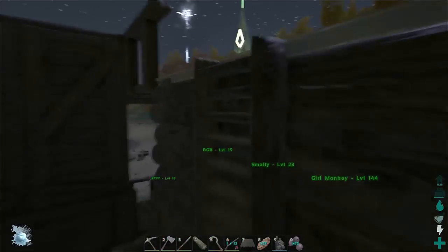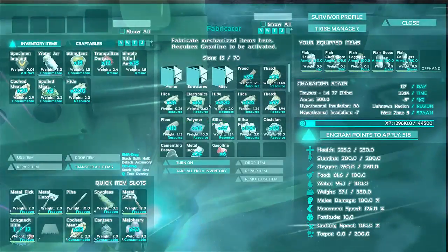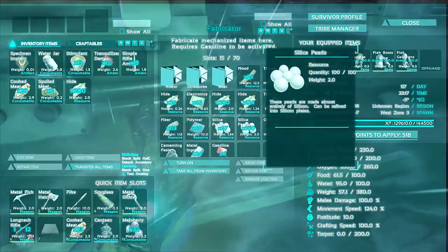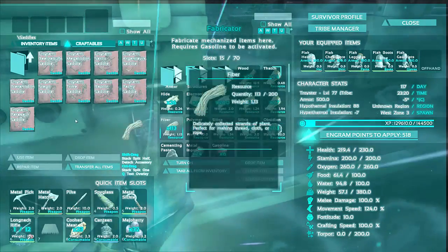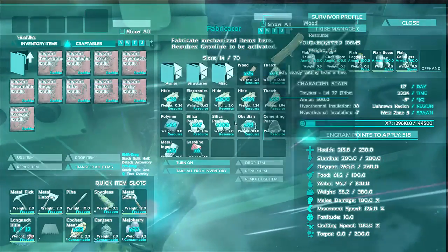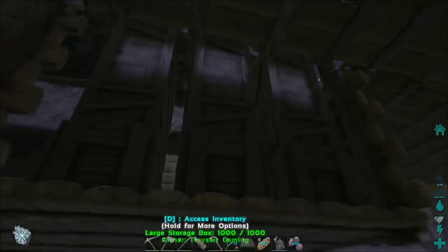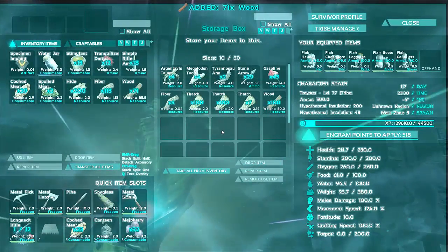Just kidding, son. What can we name it, Daddy? Hoppy? Okay. Got one cementing paste in here — yay! So I need fiber. I've got the fiber. What else do we need? 30 wood — 25 wood. I think I got some wood in one of these containers. Yep, perfect. I need cementing paste. Our Beelzebub has level 125. Nice.